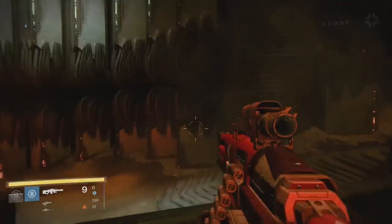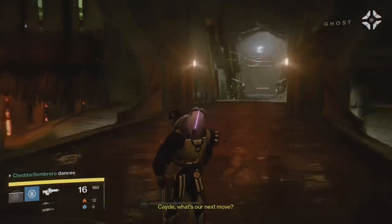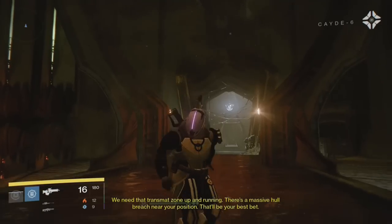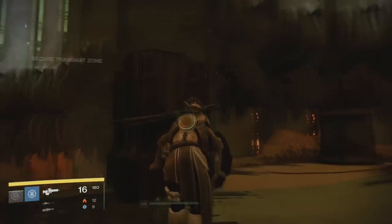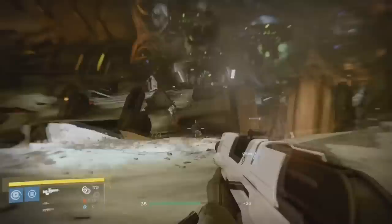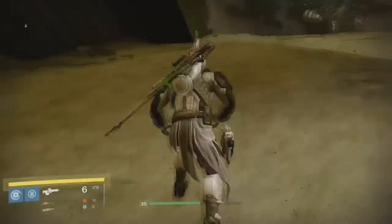For the exotic orb relic: Tier 2 Node 2 says Rasputin Warsat on the Moon; Tier 3 Node 1 says Rasputin Warsat on Earth; Tier 4 Node 2 says Warsat on Mars. The interesting one is Tier 3 Node 2, which says 'all the components appear to be functioning properly, the fusion core is ready to be restarted' — an excerpt from a Ghost line. Could the exotic relic be a fusion core?